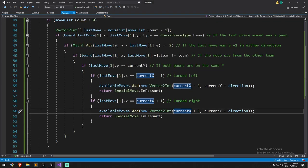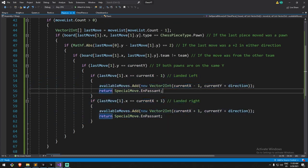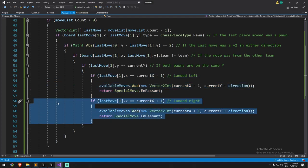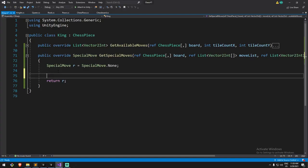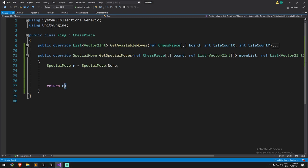Because we might have the option to do two different spots of special move. For the previous pawn we had either left side or right side and if it happened on one side you couldn't get it on the other — that was based on the previous piece's movement. But here for the king we might actually have the option to go on both sides and swap with either rook. So here I'm going to return R. I'm going to be looking to add tiles to the highlight on one side, and if it's also possible on the other side I'll add that one too before I hit the return statement.